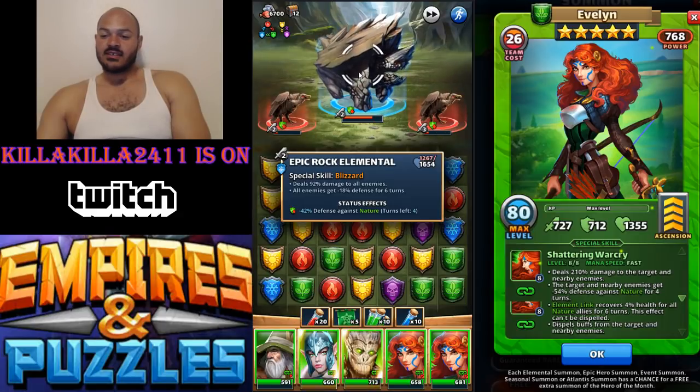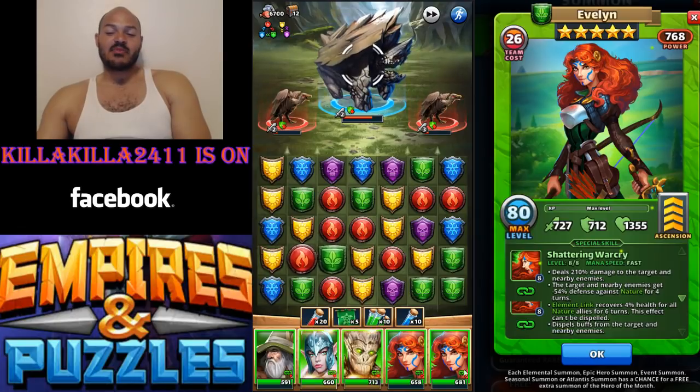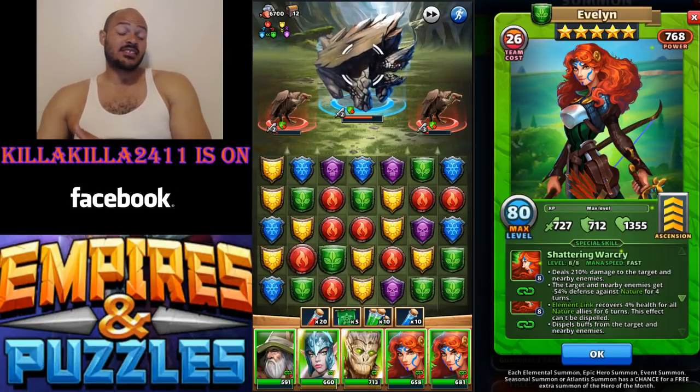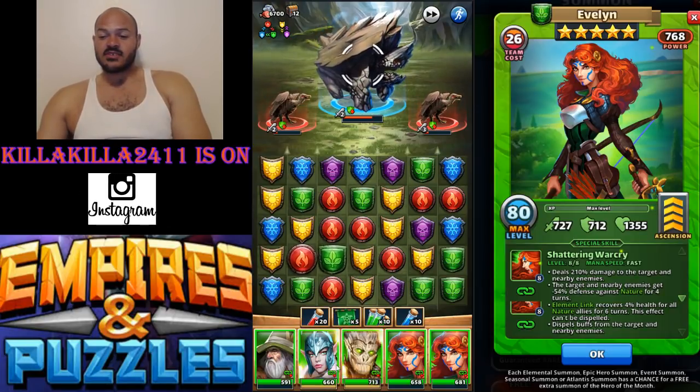And now he still has 42% defensive down in nature. So it didn't stack, but I think this one hits harder because it's a higher level. Also, this is on skill level two — that's another thing too. She's at skill level two, so that's interesting.